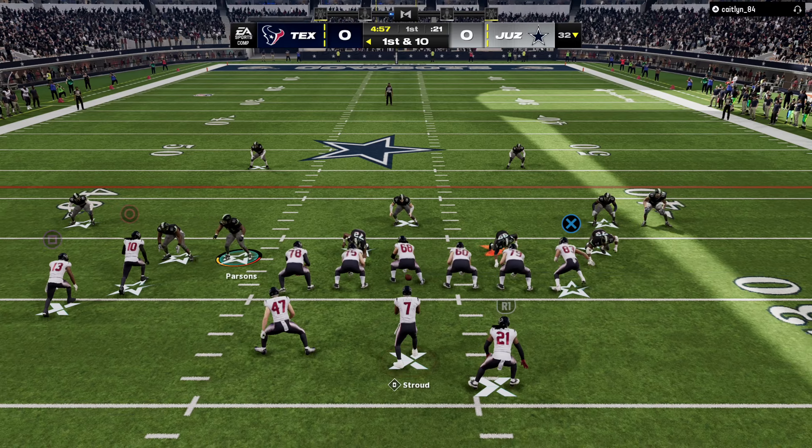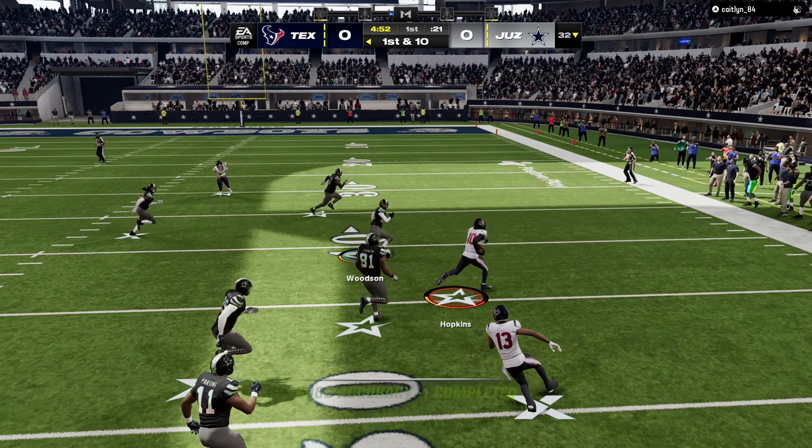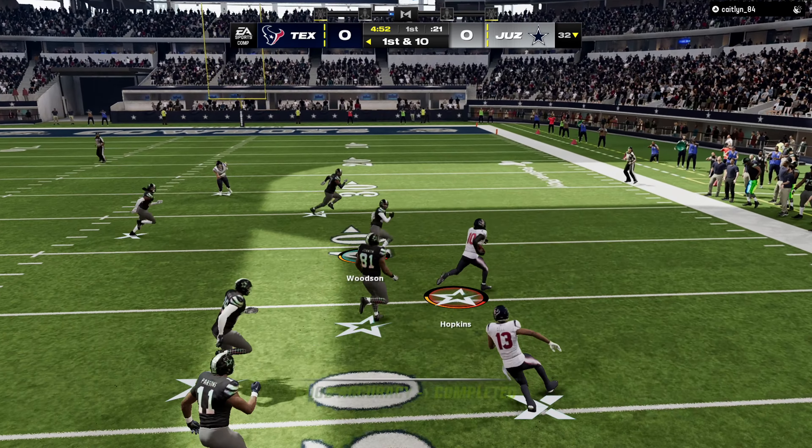Here's my top three: Derek Stingley Jr., Tank Dell, and Jalen Petrie. That looks like a shutdown secondary. This guy has Deion Sanders, Malik Hooker, and Johnny Manziel. I don't think we played Johnny yet. Let's see if we can shut him down with this new defense we got.